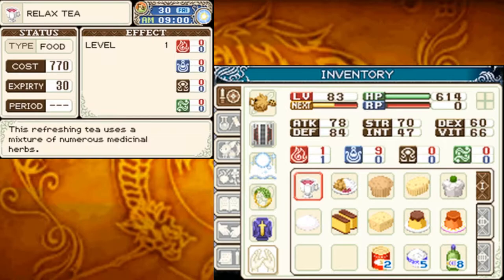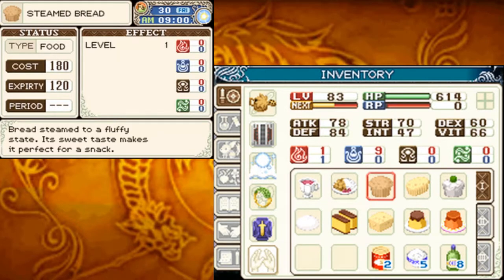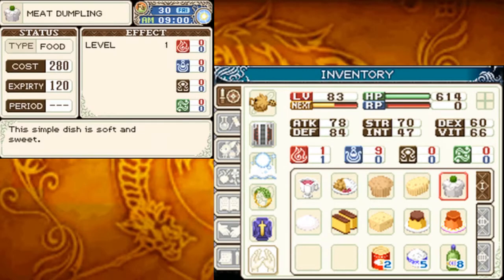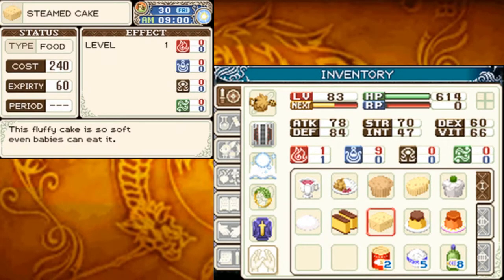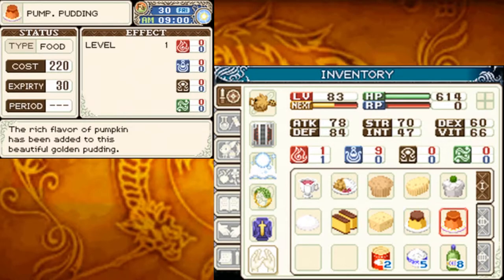Relaxed tea — this refreshing tea uses a mixture of numerous medicinal herbs. Curry rice — a popular dish among children, a regular favorite. Steamed bread — bread steamed to a fluffy state, its sweet taste makes it perfect for a snack. Cheese bread — steamed bread mixed with cheese, possesses a refined flavor. Meat dumpling — this simple dish is soft and sweet. Chinese manju — various ingredients wrapped together in a fluffy roll of dough. Pound cake — steaming this rectangular cake creates a gentler type of sweetness. Steamed cake — this fluffy cake is so soft even babies can eat it. Pudding — this creamy snack is almost as bittersweet as love itself. Oof. Pumpkin pudding — this rich flavor of pumpkin has been added to this beautifully golden pudding. Moving on.